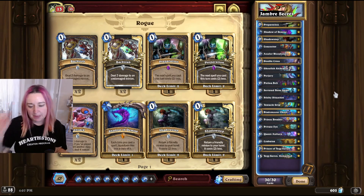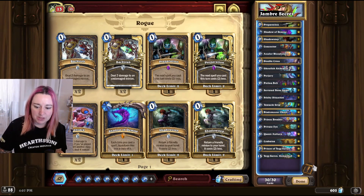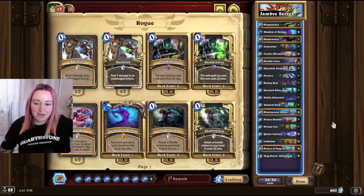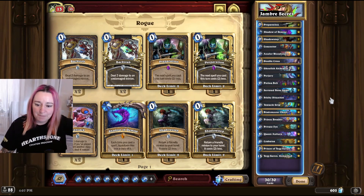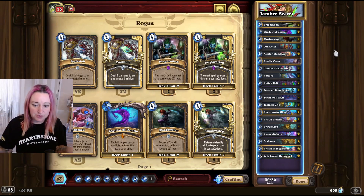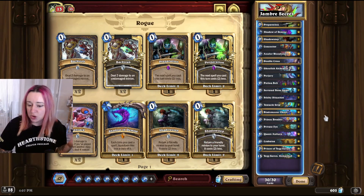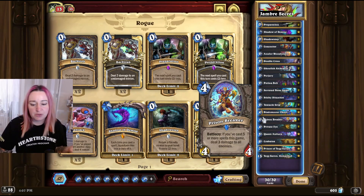I've already played it a bit the past few days and I did manage to have a pretty good win rate with it, so I'm gonna use this to climb back on ladder. I'll talk you through the list real quick. It's a basic Secret Rogue but we don't run the Ghastly Gravedigger — you could run it maybe instead of the Prison Breaker if you wanted to.